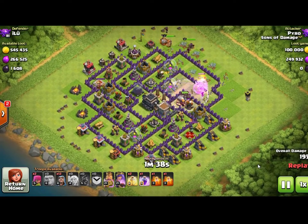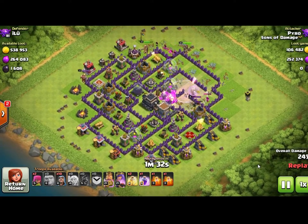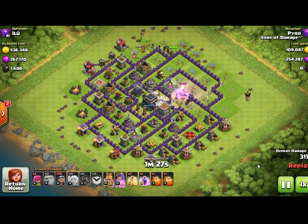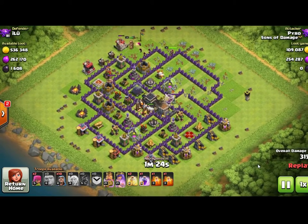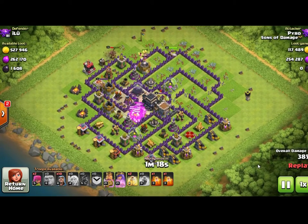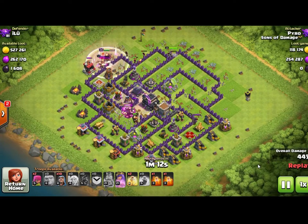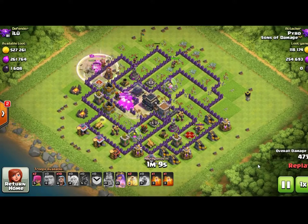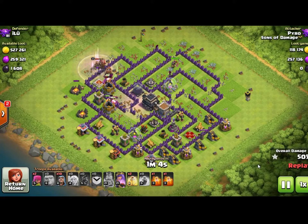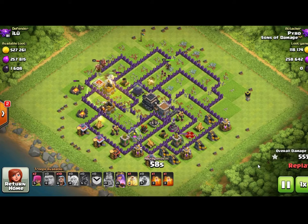In this first clip from Pyro, you'll see how he uses wizards for cleanup troops. It's a really clever way to clean out the base. This is a farming attack for dark elixir, and this attack has a very small impact on his dark elixir reserves. He's able to bring giants and healers along with an assortment of spells. As the giants penetrate deep into the base and get towards the back end, he starts dropping in wizards. The defenses are shooting at the giants rather than the wizards.